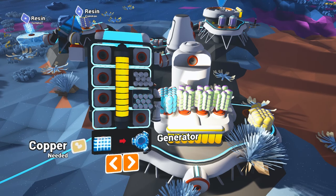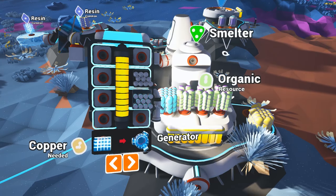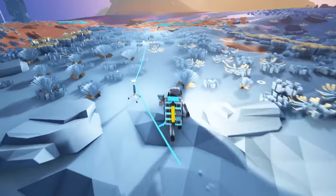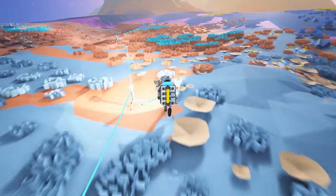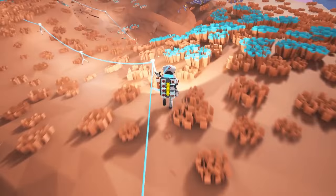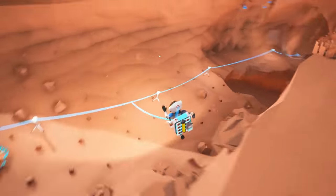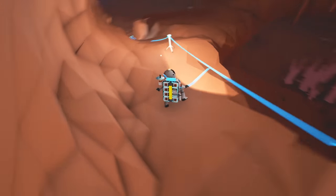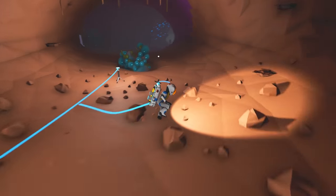I guess next time we just hop back into the hole and go from there. Going to be playing this tonight! And then I'll probably be starting over this weekend with my friends because it's more fun that way. Do we take falling damage? I actually have no idea. I wonder how much of the world is procedurally generated or not.